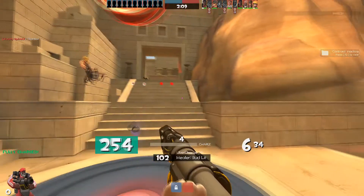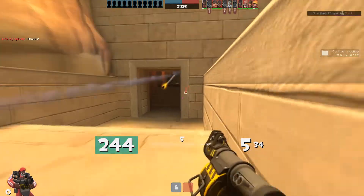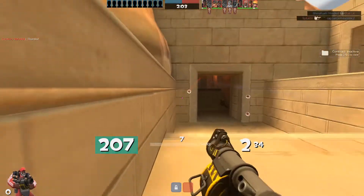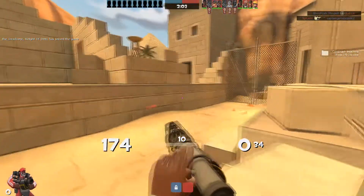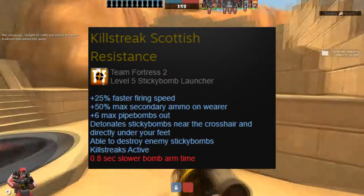Dude, that is a lot of blue. When a new player might read off the Scottish Resistance's massive list of stats, it might be easy for them to think that this thing is a straight upgrade to the stock launcher. Five out of six stat modifiers on this are positive, with only one being negative.